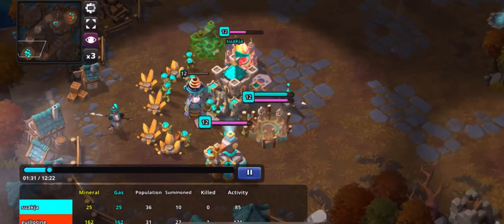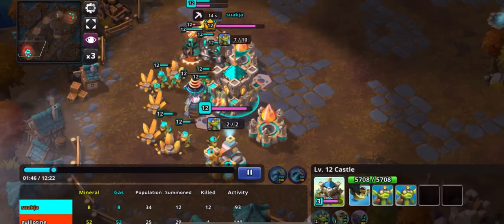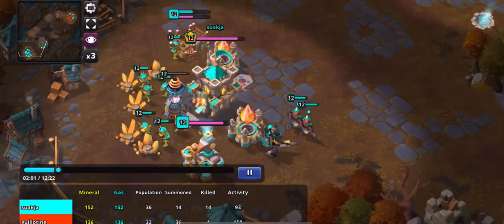After producing my first eight hounds I go ahead and put down my first gas, so I'll have a chance to recover if things go wrong and he's able to hold. And he defends this perfectly — keeping those spearmen back behind the tower. Now he's got an iron pants out there, so there's just no way I'm going to get an easy win out of this.